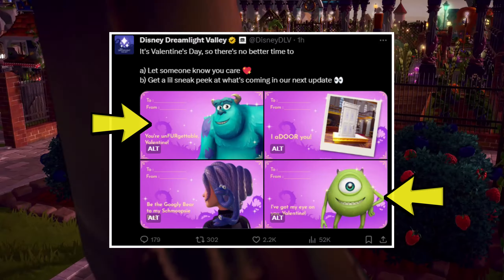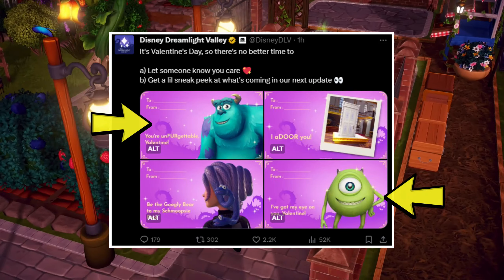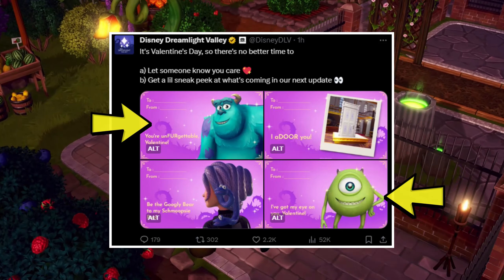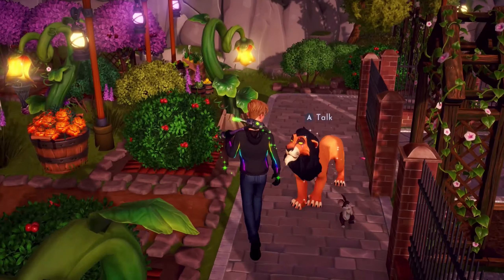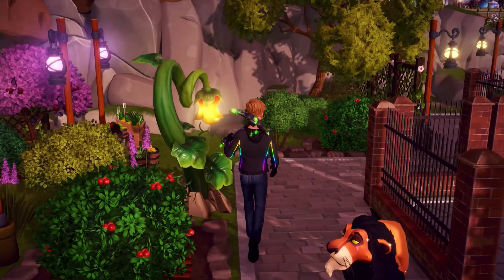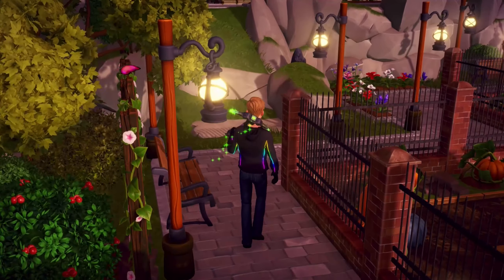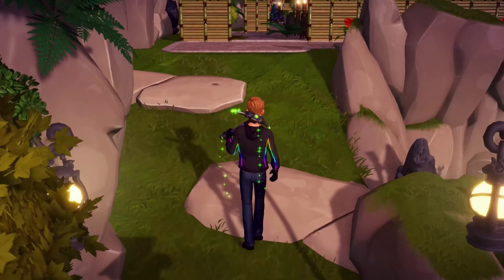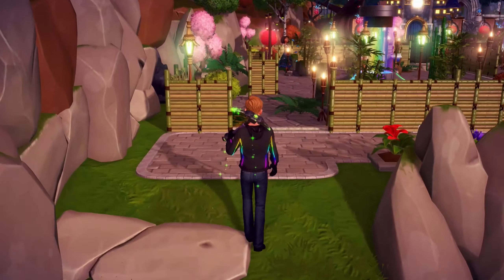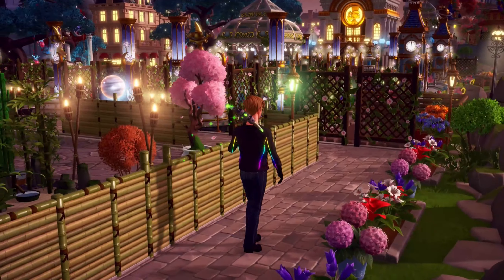Now the last two pictures in this tweet aren't really anything to get overly excited about. In the top left we have Sully, and on the bottom right we have Mike. With most of us being aware that this approaching update was the Monsters Incorporated update, it's not too surprising to see these two characters being teased. All in all, this is an interesting first sneak peek, and I'm excited to see more of the soon-to-arrive content.